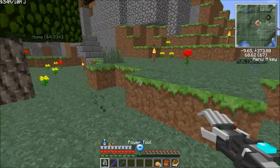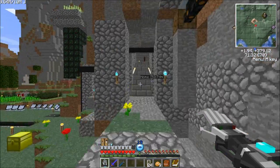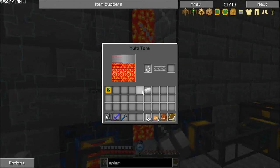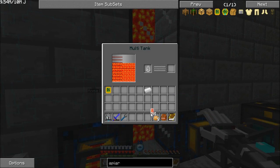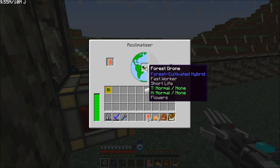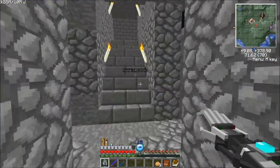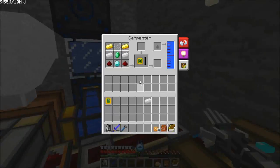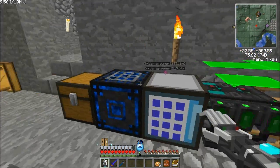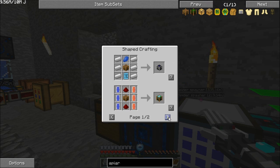The next machine we're going to need to make — pulling up the apiarist database — is the apiarist databank. That's an apiarist machine, redstone, the apiarist database, and some glass.